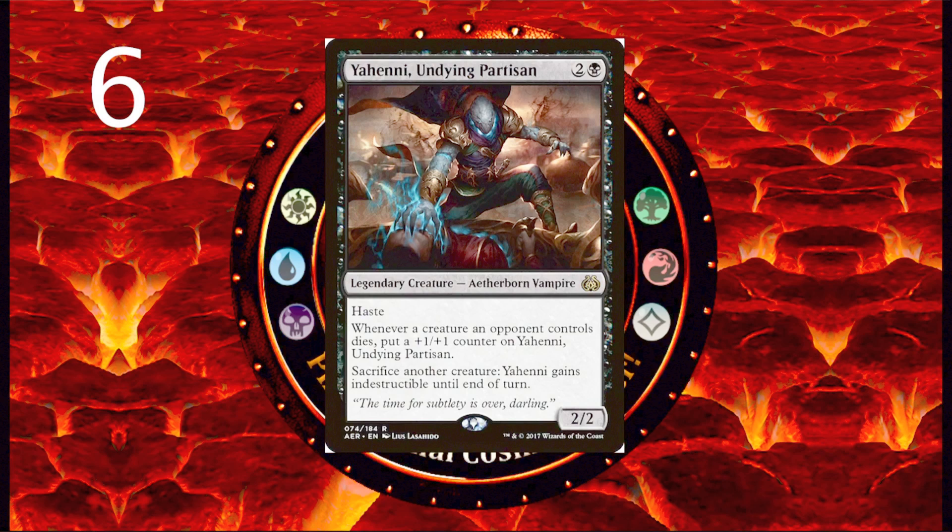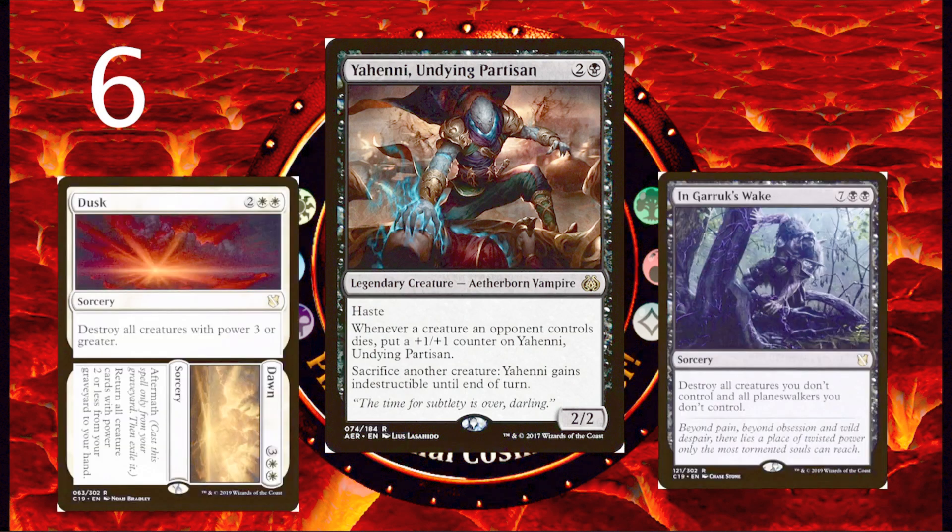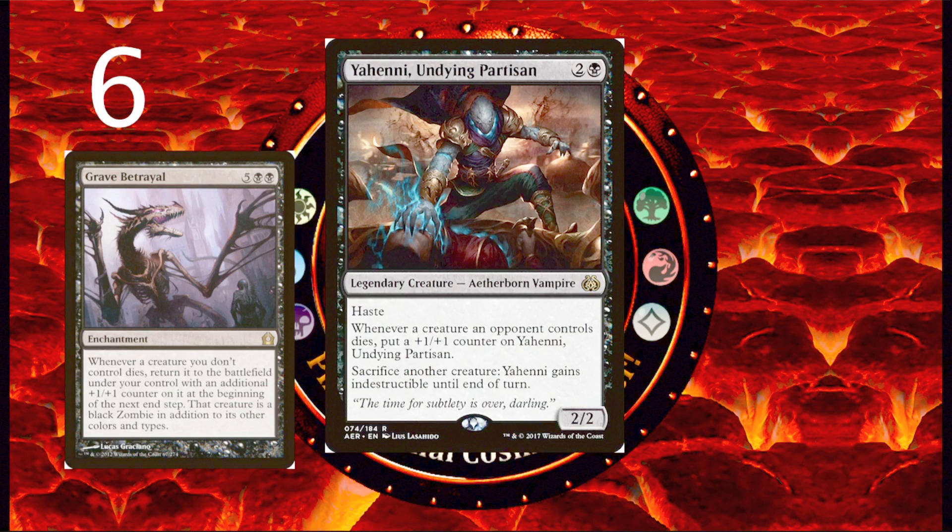Next is Yahenni, Undying Partisan — for 2 and a black, you get a 2/2 Aetherborn Vampire with haste. Whenever a creature an opponent controls dies, put a +1/+1 counter on Yahenni. Sacrifice another creature, and Yahenni gains Indestructible until the end of the turn. Yahenni is also a free sacrifice outlet. He doesn't give you card advantage like Sadistic Hypnotist, but he does get huge and keeps himself alive. What made Yahenni steal the number 6 spot over Sadistic Hypnotist is his low casting cost and the fact that he has haste — haste is basically an extra combat step, and if you can cast Yahenni on the same turn as some kind of one-sided board wipe, he is going to be getting in for a ton of damage out of nowhere. I've also seen him do awesome as a commander with cards like Grave Betrayal and anything that cares about death.